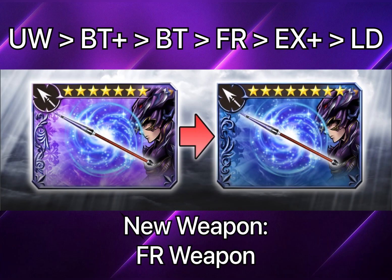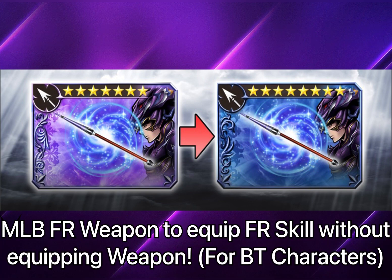The entire FR era introduces a new weapon called a Force Weapon. The Force Weapon has better stats than your LD and your max-limit EX+ weapon. For characters that don't have a BT where you're currently equipping their EX+ weapon, you can sell that once you get their Force Weapon. Note that Force Weapon stats are not greater than BT and ultimate weapons, so keep those for your BT characters.